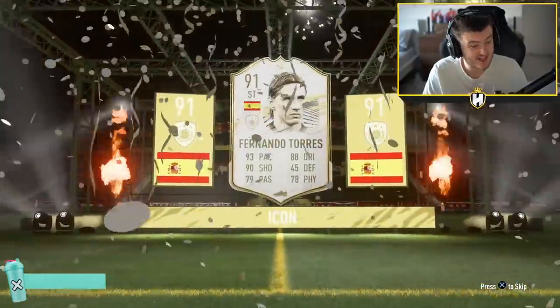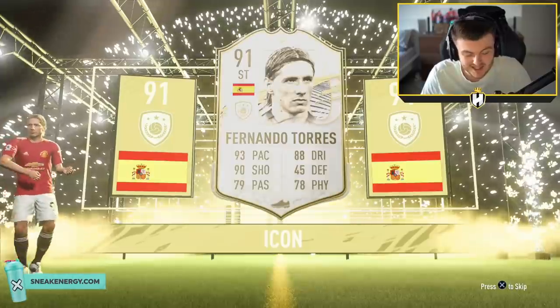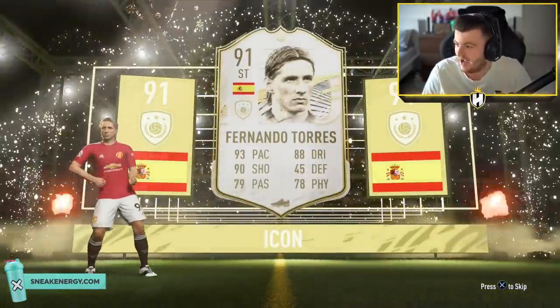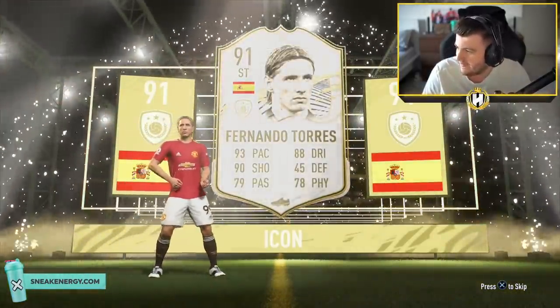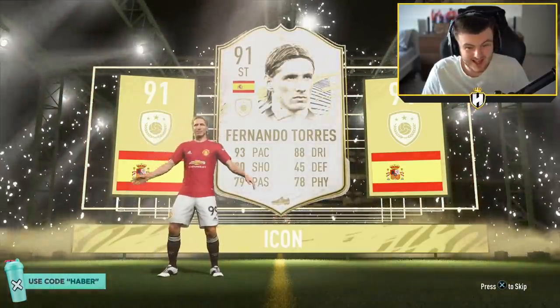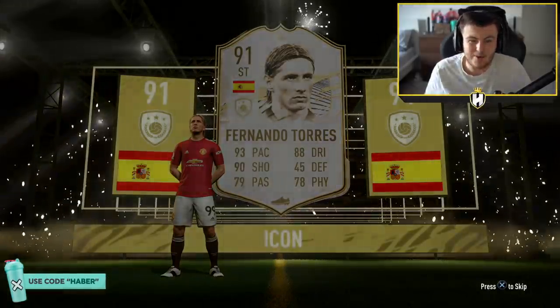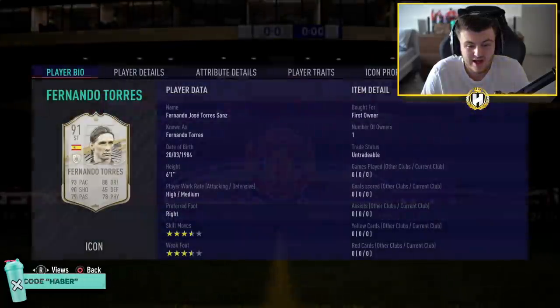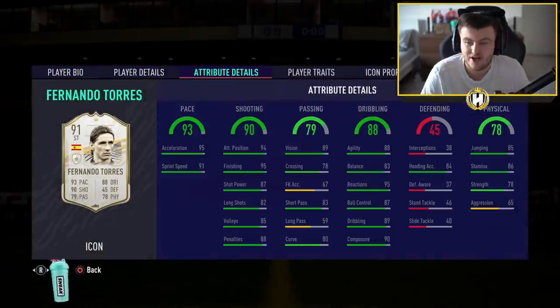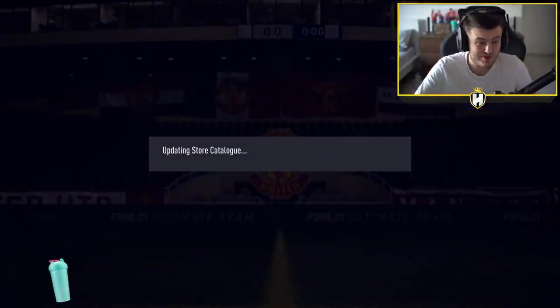Oh, it's Prime Torres! That's not bad — that's actually class. That is actually really decent to be fair. I'm happy with that. What is Prime Torres selling for on the market right now? 1.2 million coins — that is solid, that is really really good. This card looks sick, it's definitely one I want to try out. Four star four star, high-medium work rates — very nice in-game stats. That is a class card.